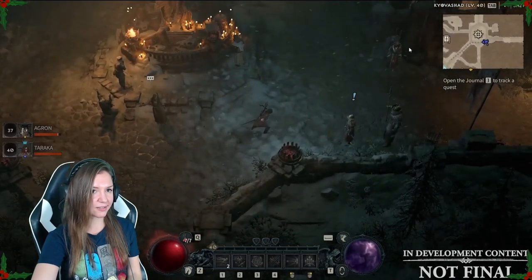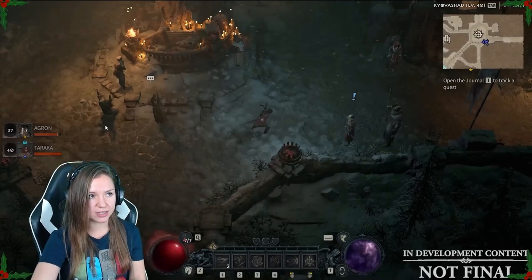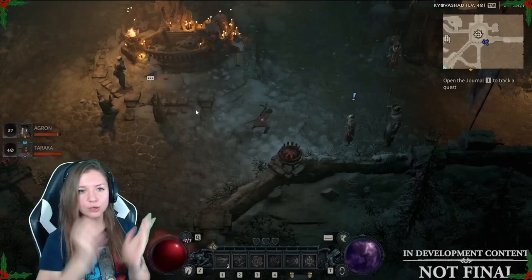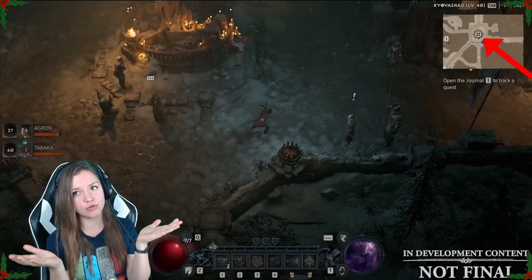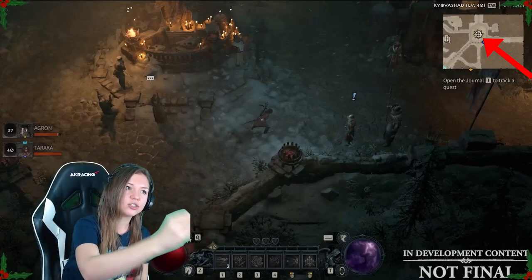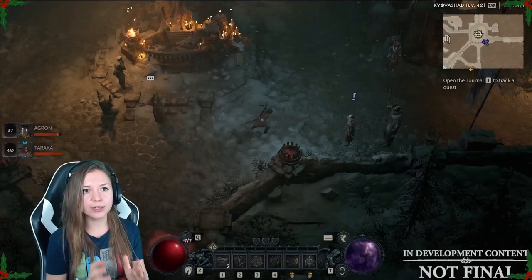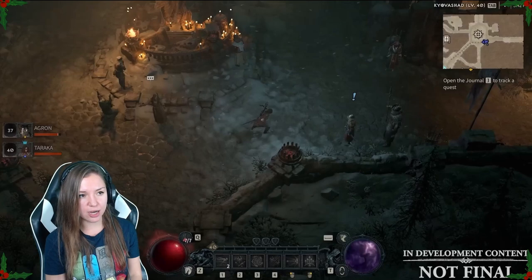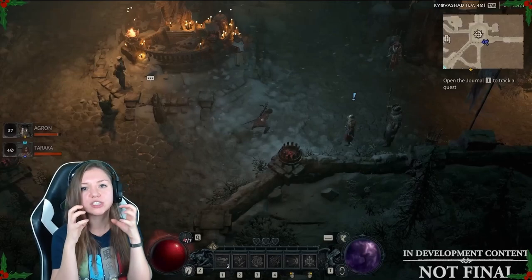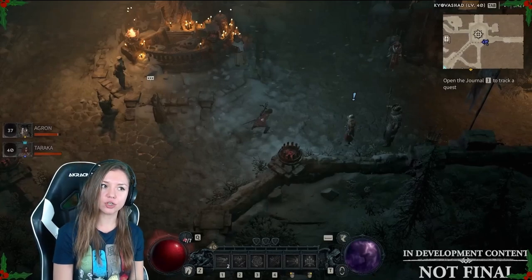Here we can see the beautiful main statue in the central square. This is where you can change the difficulty you are playing on — the world level. If you need to increase or adjust the difficulty of your game, you go to this statue and change your world level there.